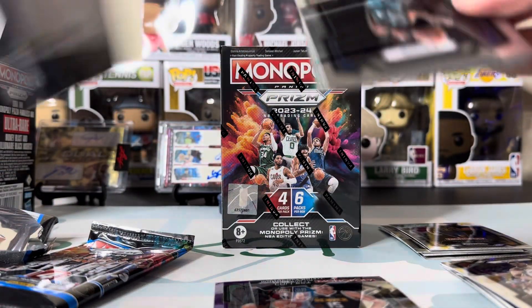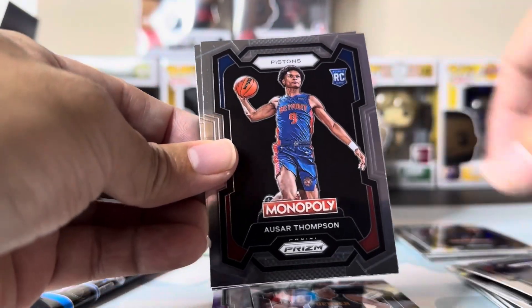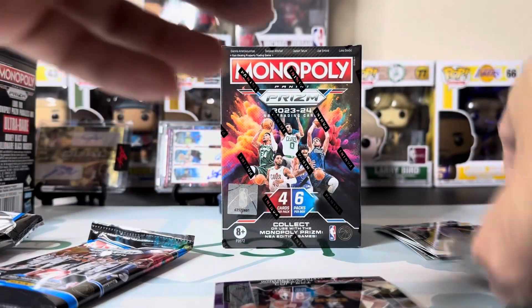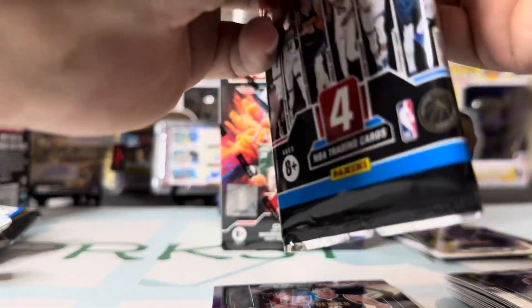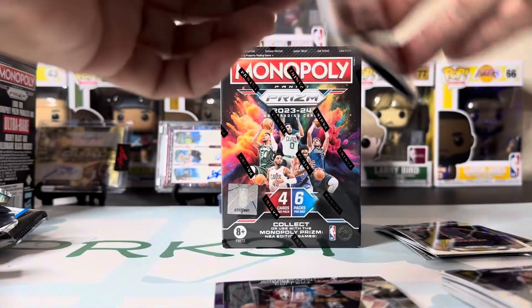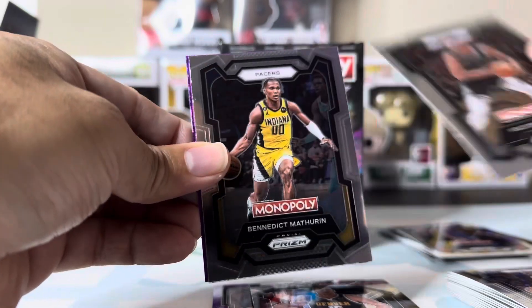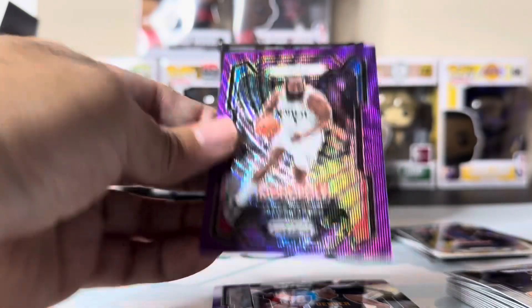I have not pulled a Wemby out of this Prism yet. I've opened tons of blasters but no Wemby. Ocsar Thompson — I've pulled lots of those. Maybe Ocsar would be a good player someday. And we have another purple: Jonathan Kuminga, Keldon Johnson, Benedict Mathurin, and James Harden. So two purple prisms.